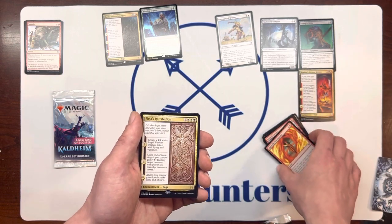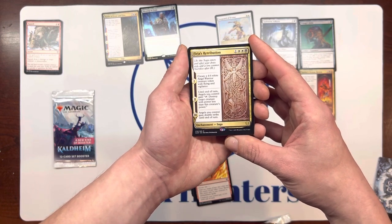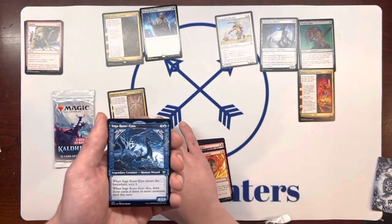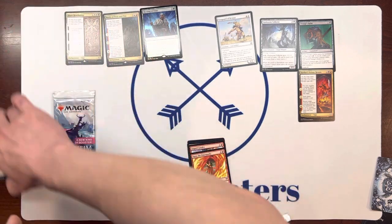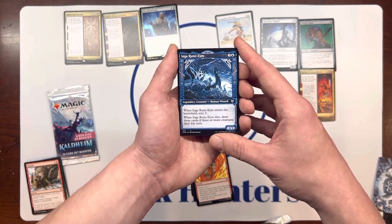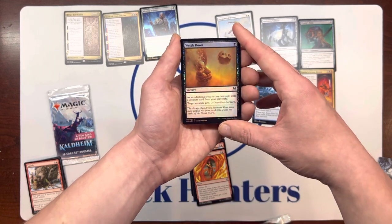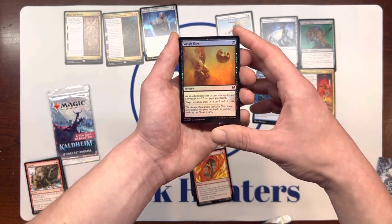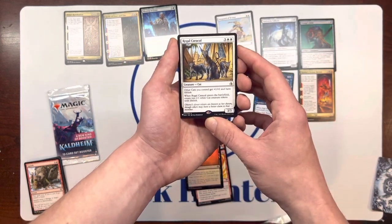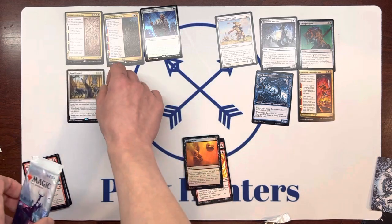Yeah, that makes sense. We have Furrya's Retribution — I love White Black. Interesting rare. Inga Rune Eyes, that looks all right. And we have a Foiled Way Down. Then we have Regal Caracol. A lot of hate now we're doing so far.